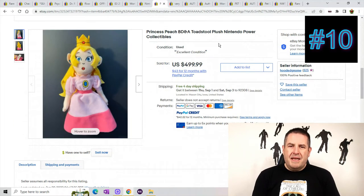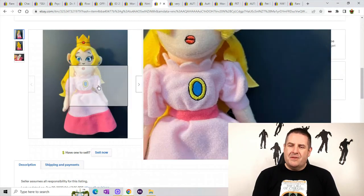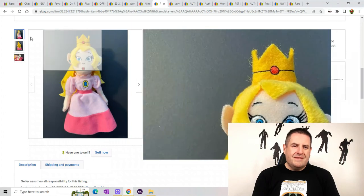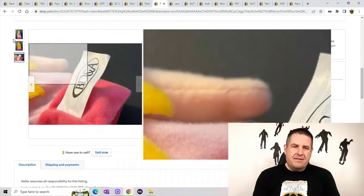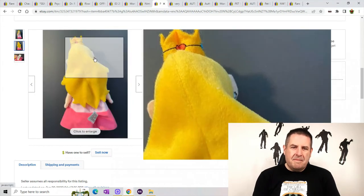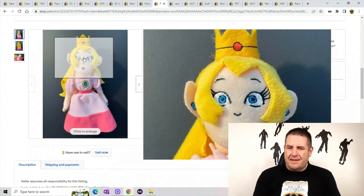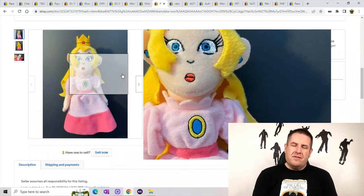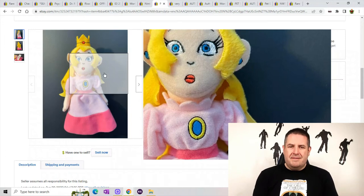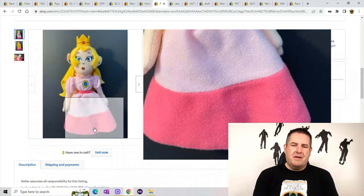Princess Peach — look at her face, she looks surprised. This is one of the weirder Princess Peach plush I've seen. You can see it's from BD&A — I'm not familiar with that company, but obviously the person who bought it for $499.99 is. Keep your eye out for Princess Peach. Some of the smaller ones can go for a little bit of money, but the bigger ones can go for some nice money.